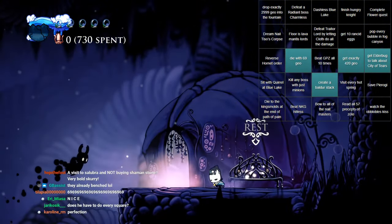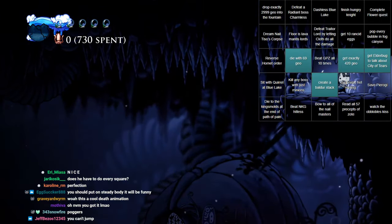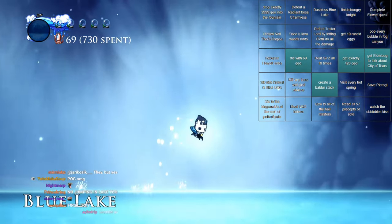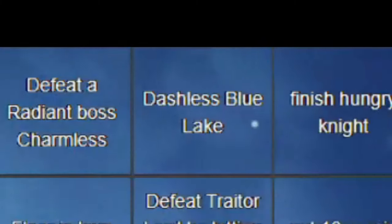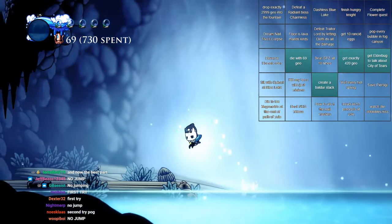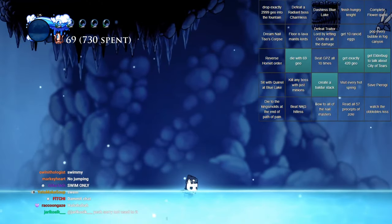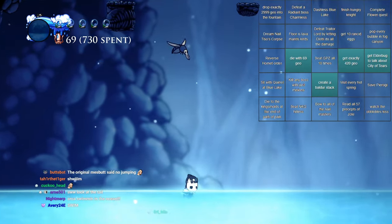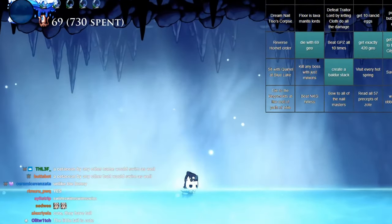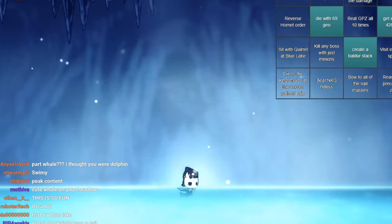And now we just have to do Dashless Shade Skip, which is kind of like... this. Or it's exactly like that. It's Dashless Blue Lake — we can jump. I'll do a swim. I'm like part whale or something, so I like going for swims. Such a nice relaxing swim. Hope everyone is feeling relaxed, feeling cool.